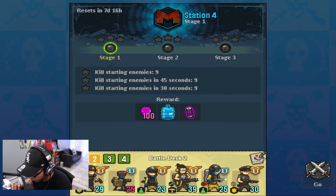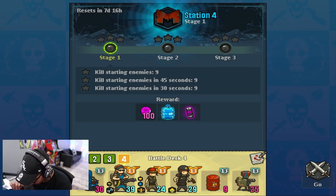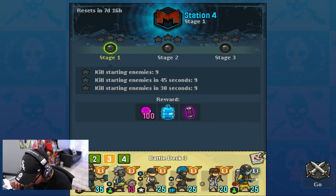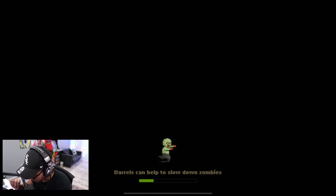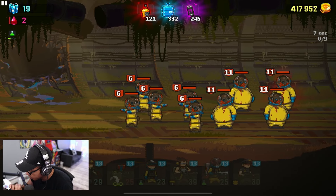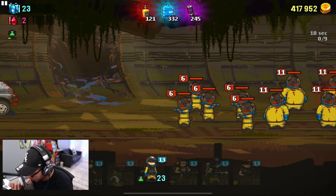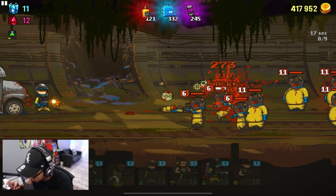Station four — once we get to stage four it becomes nine enemies rather than six, and we have to kill them in 30 seconds, which is not a lot. None of my units can be deployed quickly enough. Now we have balloon zombies — they can get my units infected, and if I use melee units they'll get infected.